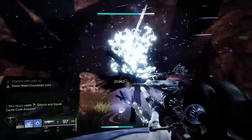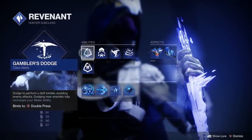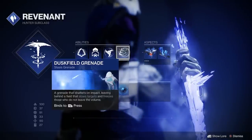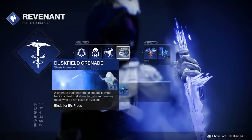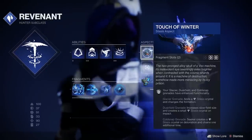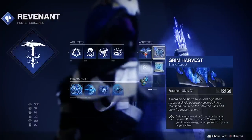That means we've got another mod slot to put something else in. For the stasis build, we've got Gambler's Dodge — this is important so we can get our melee back when we dodge near enemies. The grenade doesn't matter as much, but I like Dustfield Grenade because it pulls enemies in towards each other, making it easier to get more melees in. However, there is a cooldown on Thermoclastic Blooming, so you won't get a ton of orbs for many enemies hit at once. For our aspects, we're going with Touch of Winter and Grim Harvest to get four fragments.